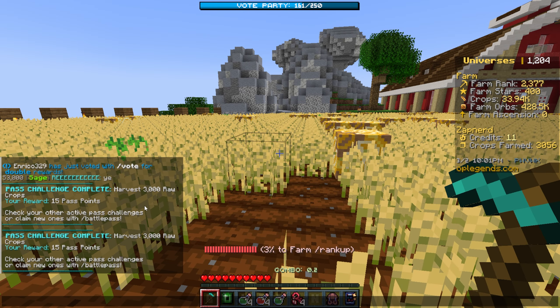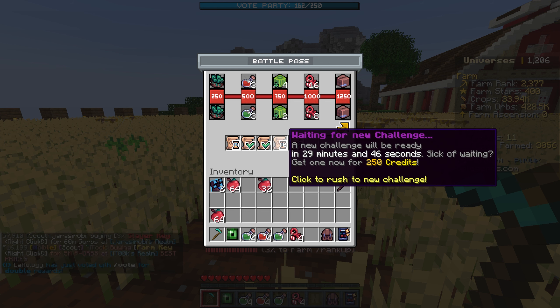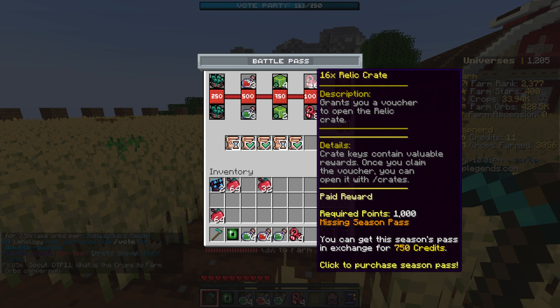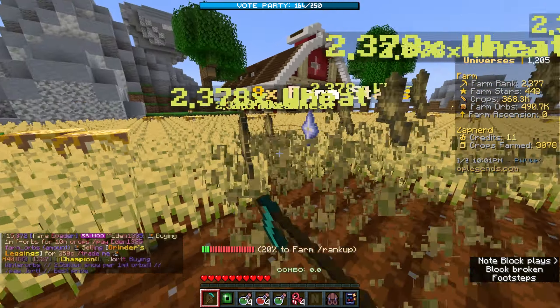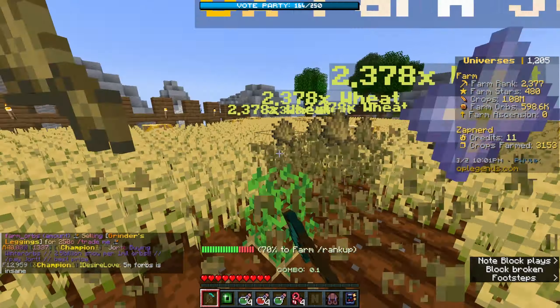I just completed the free battle pass challenges. If I type slash pass, when I complete a challenge it'll automatically generate a new quest. I don't even know how many battle pass points we have, but once we get to 250 we can claim some free items. There's also a paid version of the battle pass, but if you don't want to pay for it, you can still get some really good free stuff.